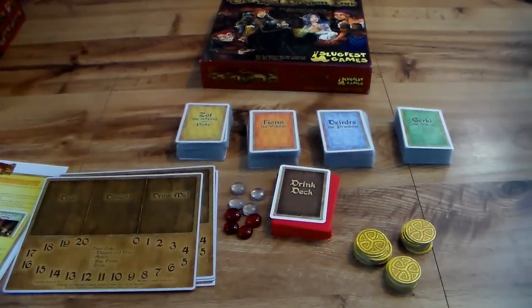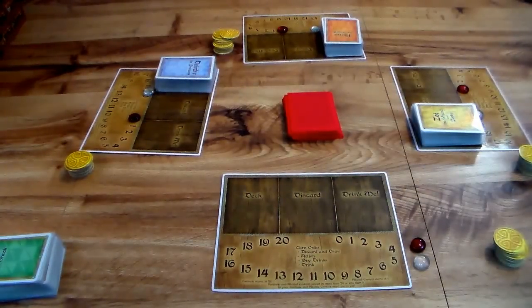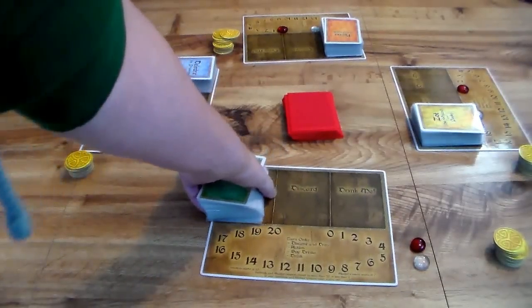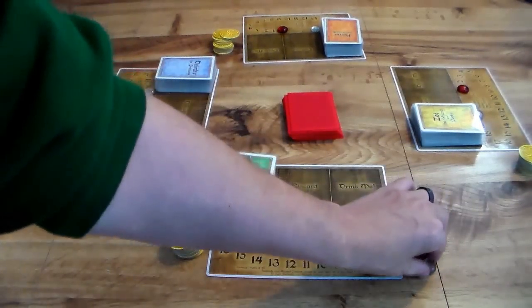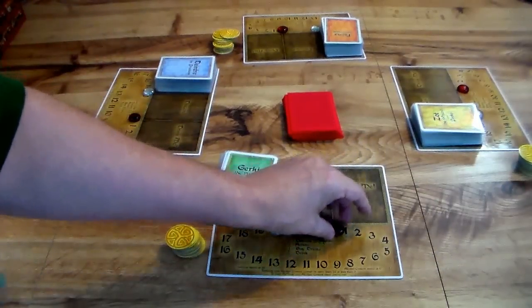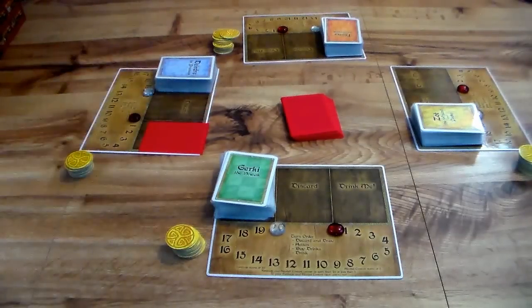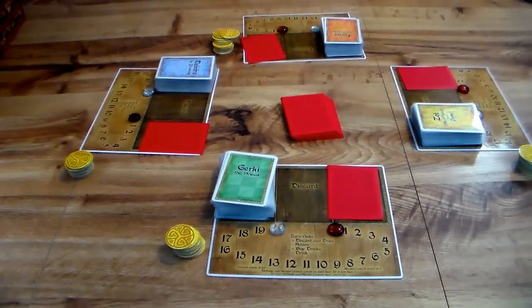Of course you get the instructions as well. So let's go into how to set up this game and play it. You start by putting all the boards out and picking your character. Once you've done so, take the deck and put it on the corresponding spot. Give each person 10 gold. Take your alcohol marker — the clear one — and put it on 20, and your fortitude on zero. Then take the drink deck and pass out one drink card to every player. This sets up the round of drinking for the group, and once you've done that you're ready to start.